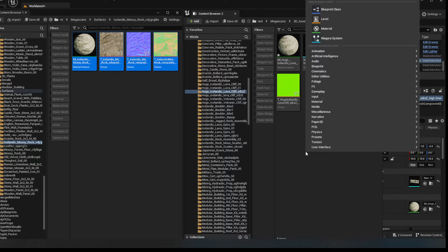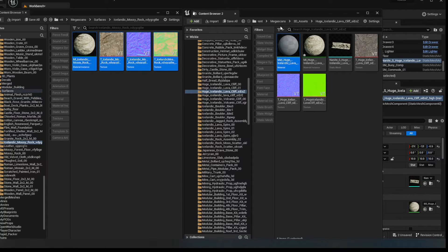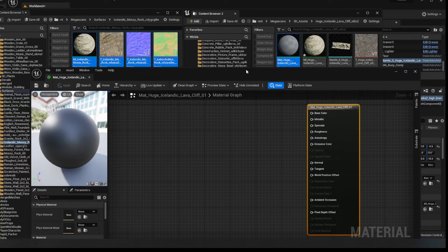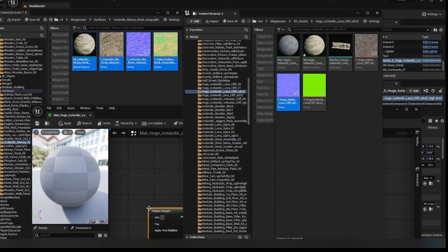I'm going to save everything, because that's important. And what I'm going to do is make a new material — I'll call it Icelandic Lava Cliff 01, because this is the new one I'm making. If I open that up — don't be scared of the node system inside of Unreal Engine. If you get used to it, you certainly can. It's actually very, very nice.